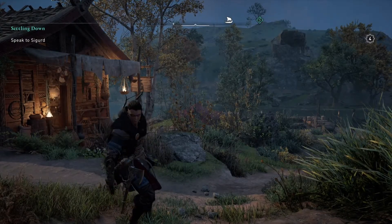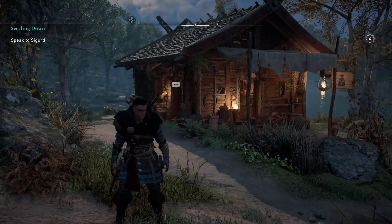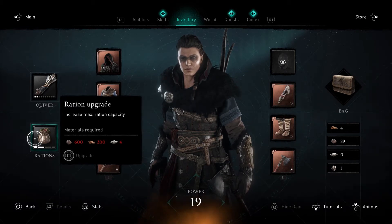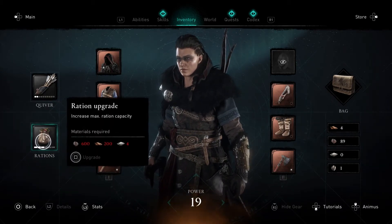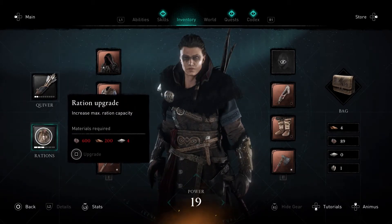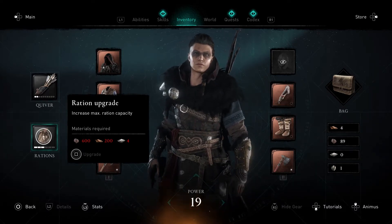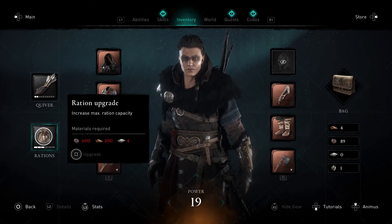Welcome back to Assassin's Creed Valhalla. I just came back off screen. I bought some things — I bought enough iron ores and upgraded our ration upgrade. Now we can hold three rations at once. I think it'll be super beneficial to not only upgrade what we have, but also save up and max out our rations, because there are times in battle when I'm in desperate need and I have to leave the fight just to find rations so I don't die. So we're going to try to prevent that.